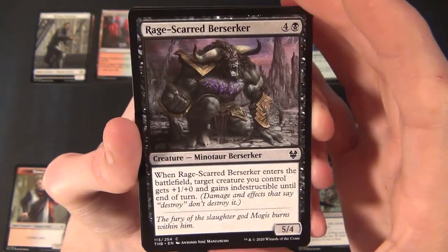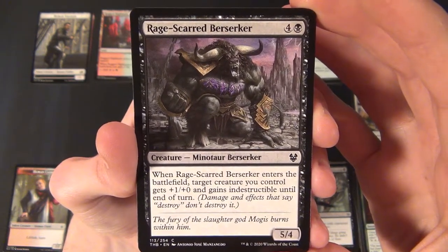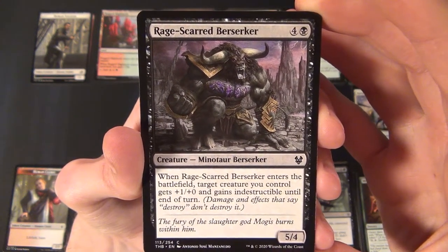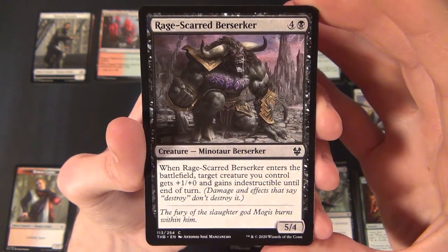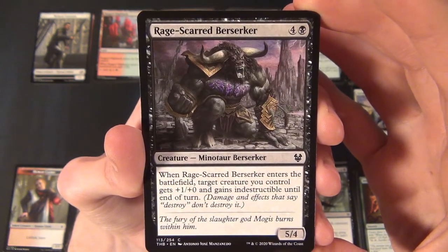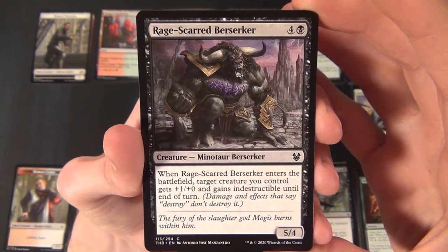Then we have a black common creature — the Rage-Scarred Berserker, a Minotaur Berserker that costs four and a black to cast. It's a 5/4, and when it enters the battlefield, target creature you control gets plus one plus zero and gains indestructible until end of turn.